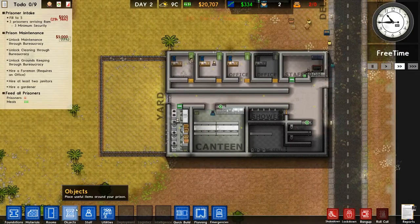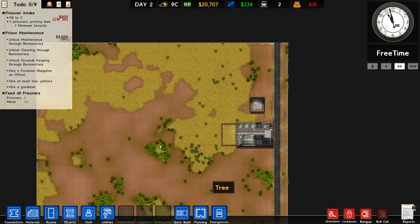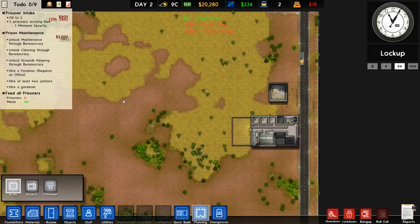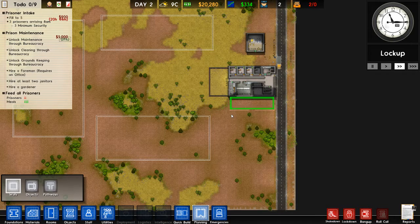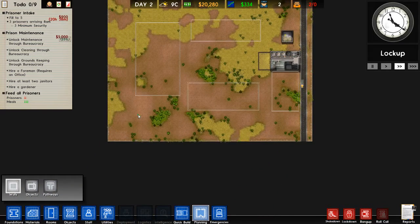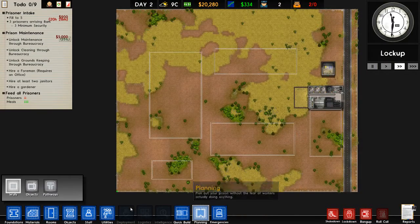Now we should be planning the next step into expanding our prison. I was thinking, since my plan is to have a large yard in the center, to have one block here, one block here, and one block here. Then we can extend this to be a visitation and workshop area and expand even more later into these black areas. But this is the general idea.